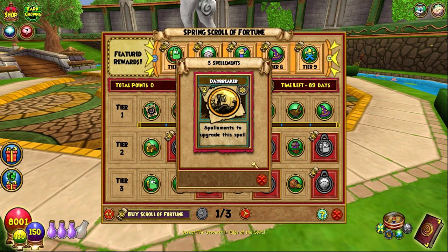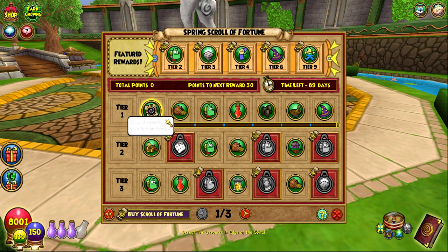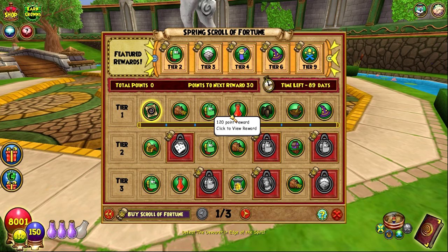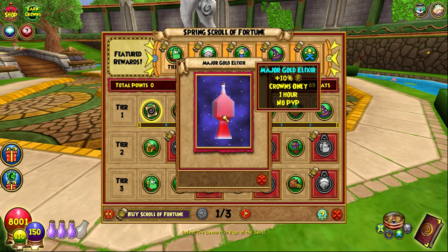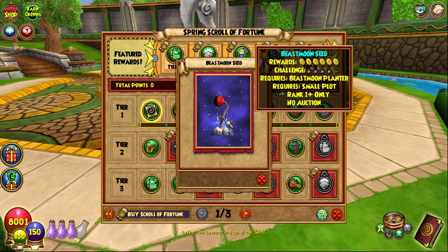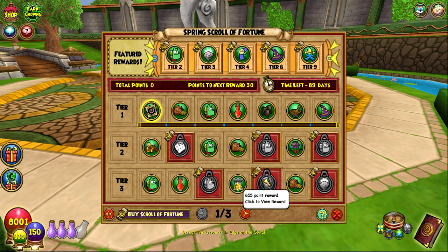Tier one, the first reward: three spell elements. You get Daybreaker and Nightbringer — none of the new ones. You can get those in the Catacombs, so that's not great. 2,000 gold — I'll skip over the basic battle rewards. You get 25 Lunari, a major gold elixir, and a Beastman seed — those are really easy to get. Not looking too hot so far.